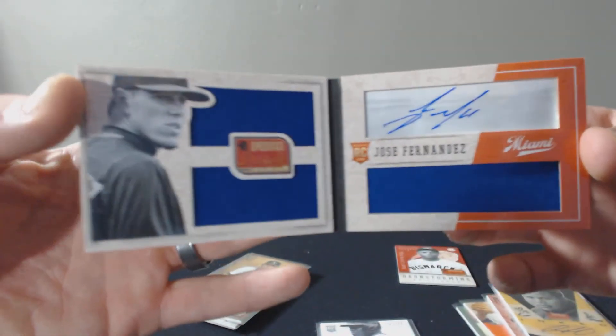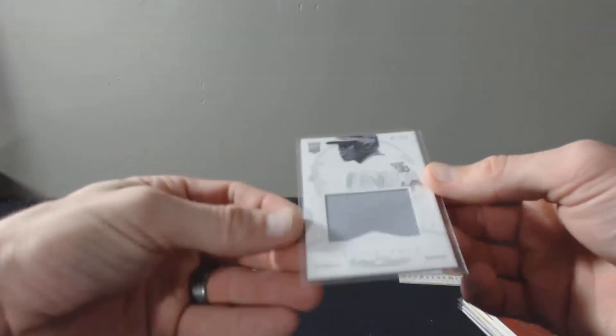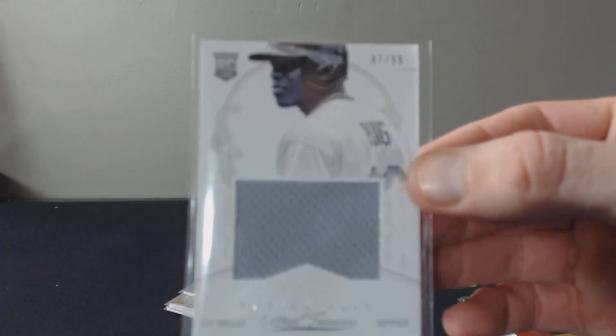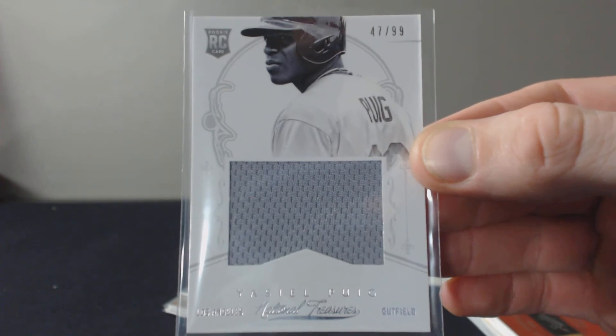No color, but ink — so that's pretty sweet. Jofor. And a Yasiel Puig National Treasures Jimbo Relic to 99. That's awesome.